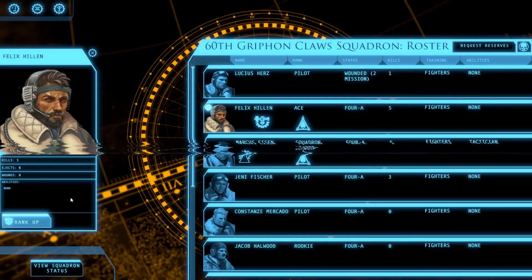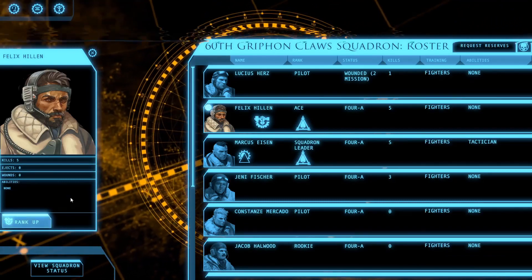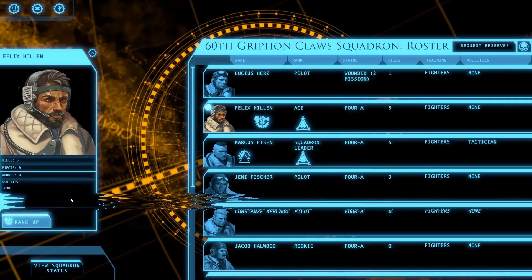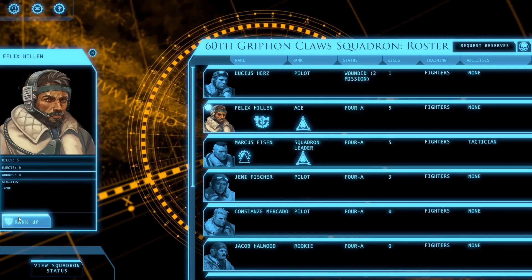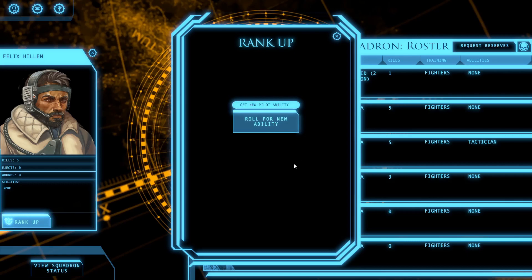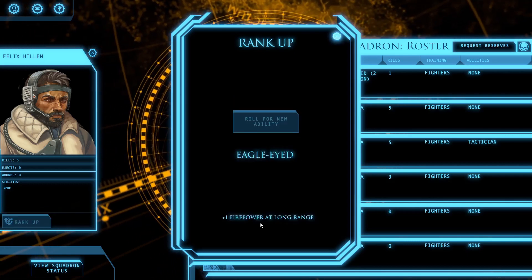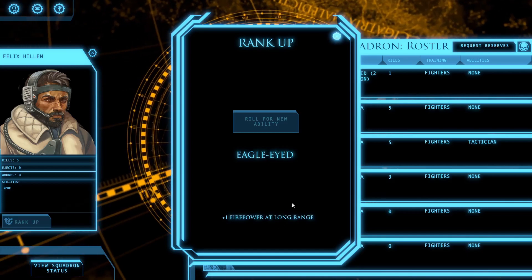Welcome back everyone, we are continuing our campaign for Aeronautica Imperialis Flight Command. We just completed one mission and it looks like we get to rank up one of our pilots, Felix Hillen. We're going to roll for his new ability — we got Eagle Eye plus one five, pirate long-range. That's always good, I'll take it.